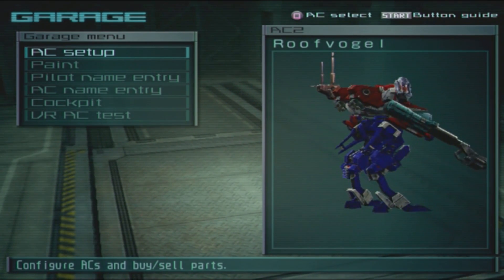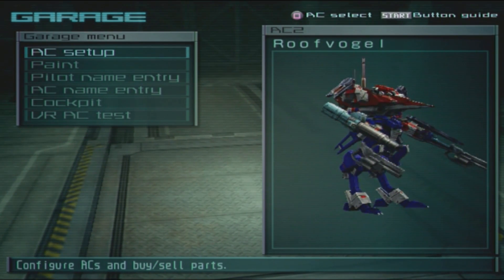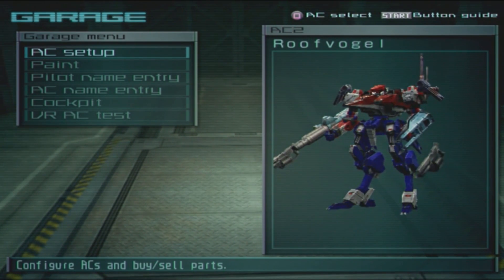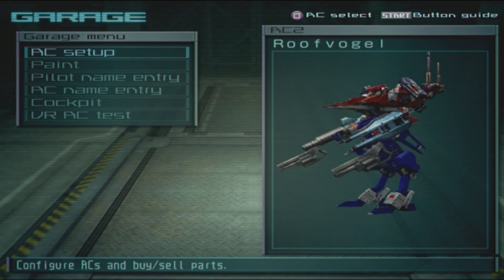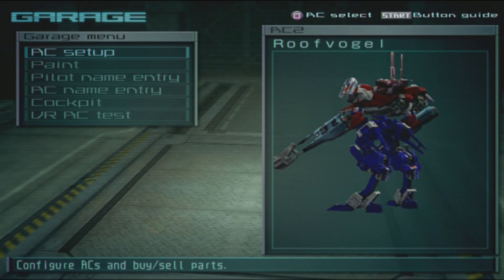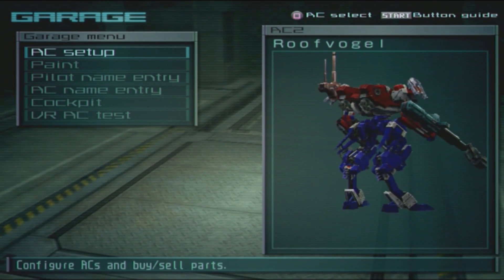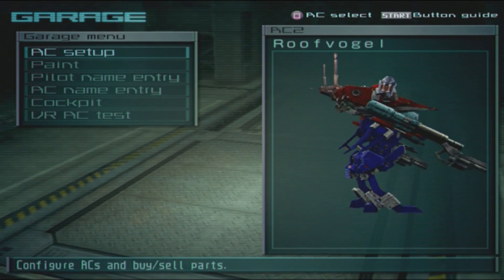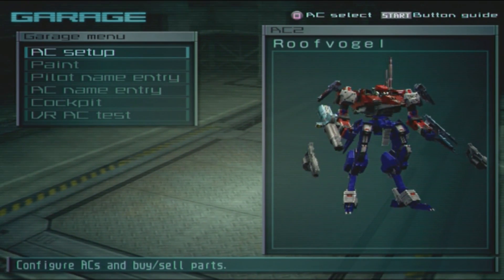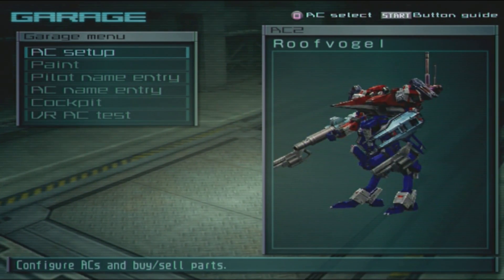I really like this build because it's apparently going to rely a lot on the Centaurs. The Centaurs are honestly kind of underutilized — it's a great missile launcher and I know it's a bit heavy, but that's what this AC is addressing. It's going to be a very fast AC, but once the missiles are still attached it's going to be very slow, so it's a nice way of switching gears.